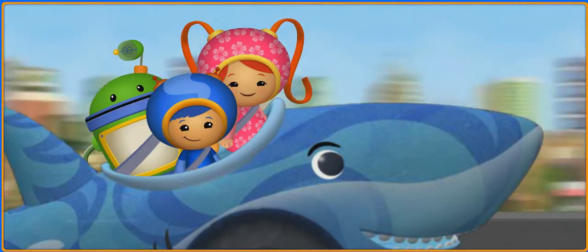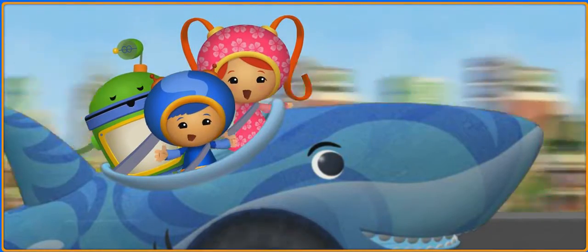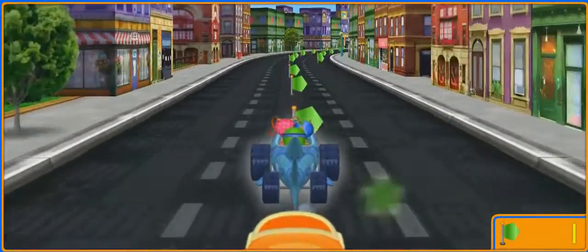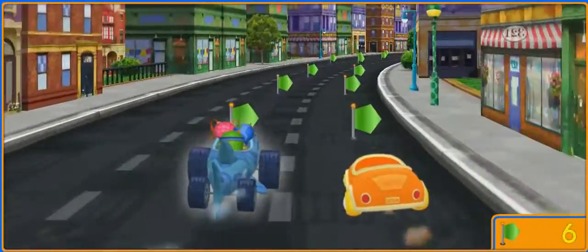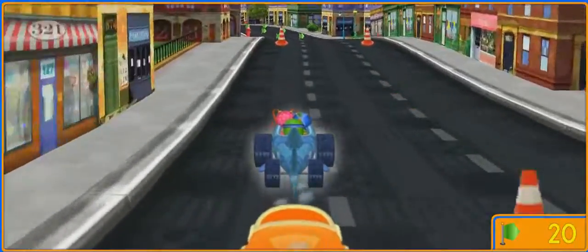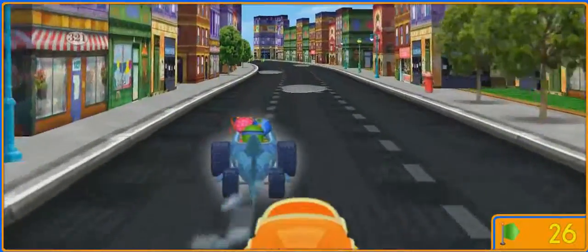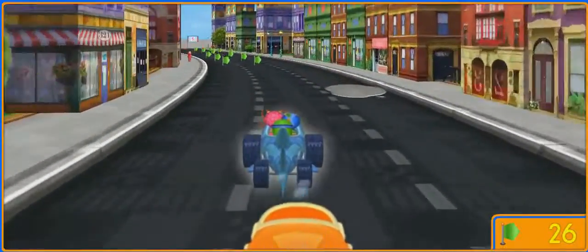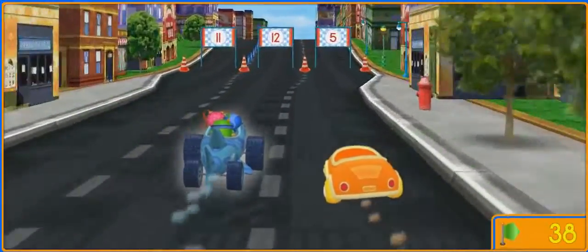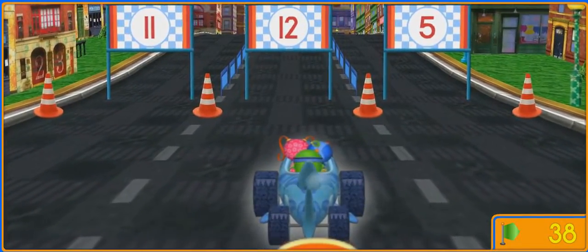Up ahead — the last part of the Grand Prix: Umi City! Team UmiZumi, it's time for action! Collect the pentagon flags. Press the spacebar to make us drive side by side. Move around that street cone. Don't drive through the cement. Oomirific, more flags! We need to take a shortcut — drive under the sign with the smallest number.